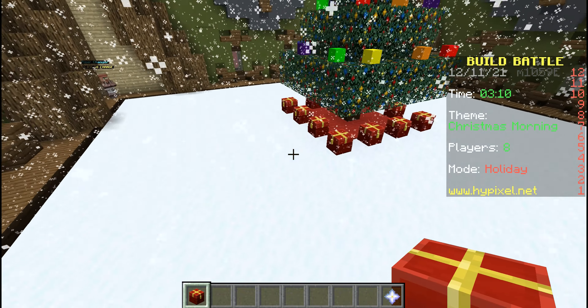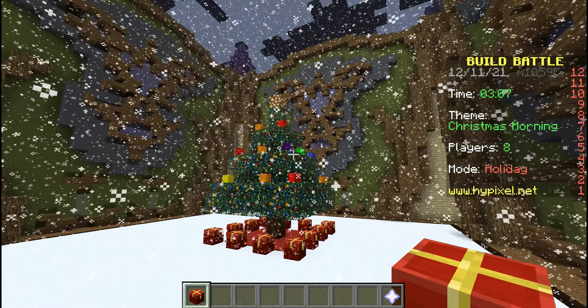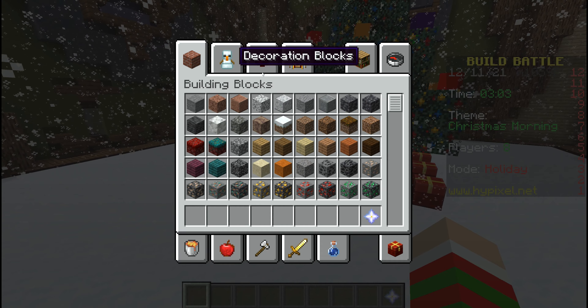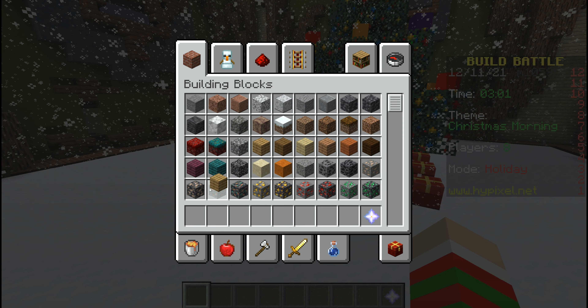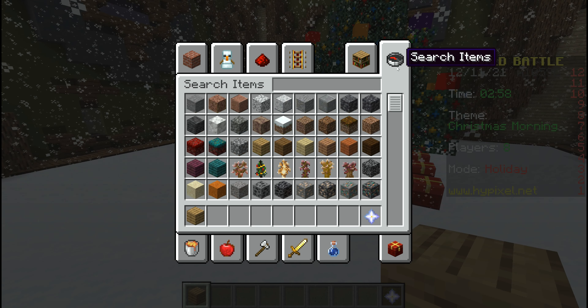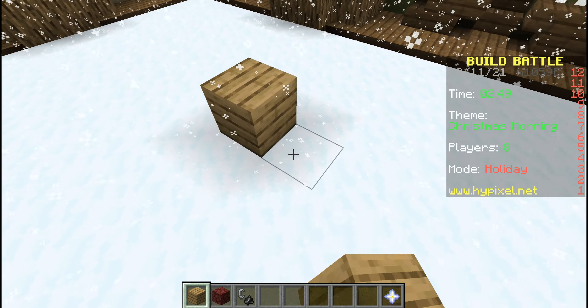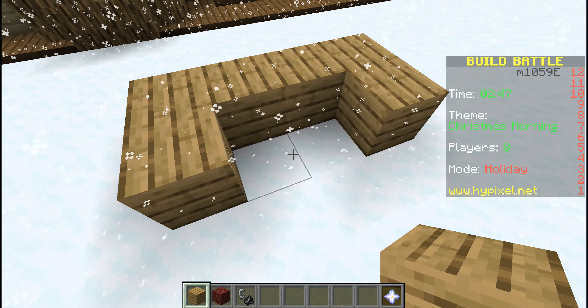Yeah, so I've got the gifts — the presents under the tree. And maybe I can have a fireplace too, like build a fireplace. I need some brick. Yeah, that's the one — flint and steel. Go ahead and make a fireplace.